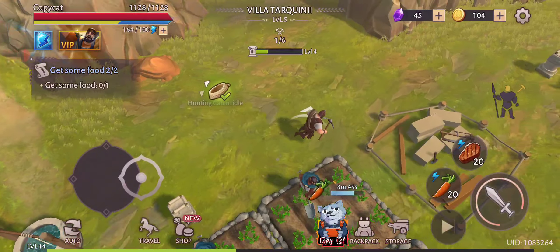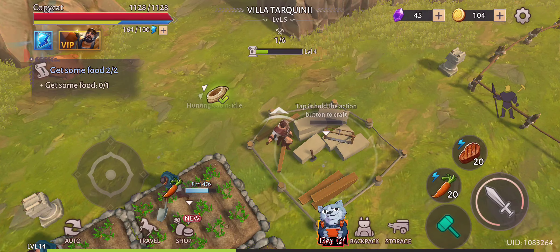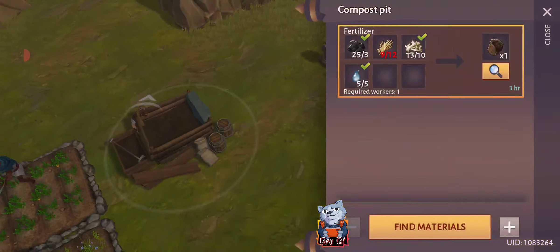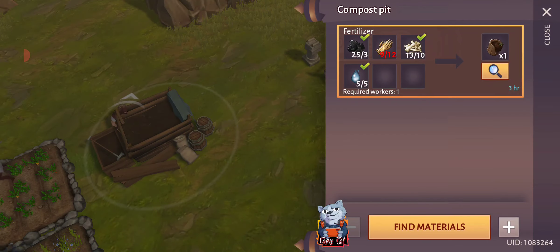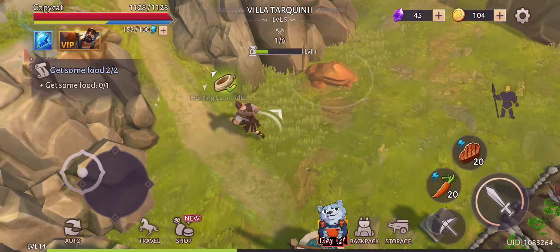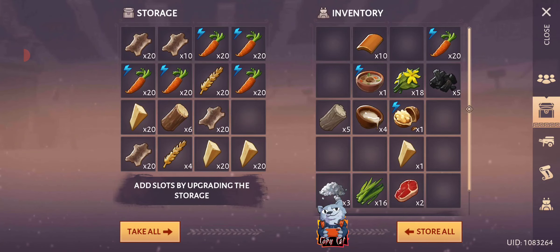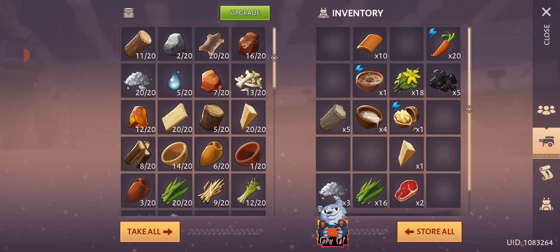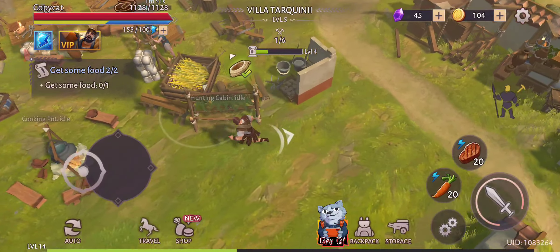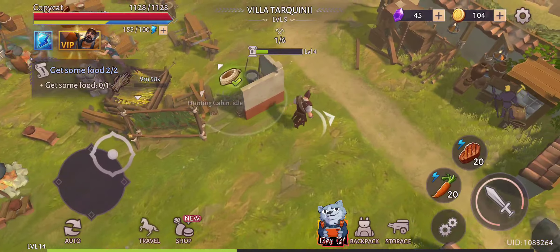Now let's see — this one right here should be able to be done. Perfect. Let's just do that. What is this? This is a fertilizer so that we can actually speed up the construction on these things here. I'm looking forward to that. Just need to set this up here — that's going to be finished in 10 minutes. Perfect.